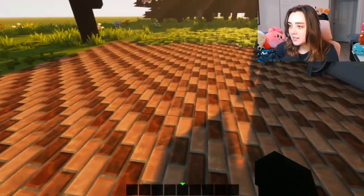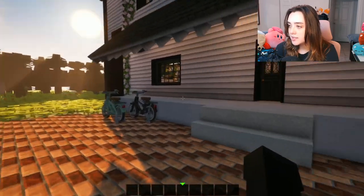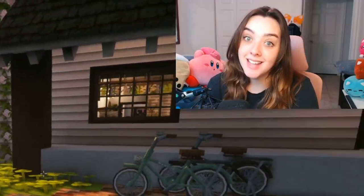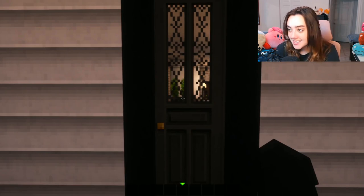We're gonna add a little deal out to the front because right now it's kind of very woodsy feeling outside. So we're gonna make it — I want to have a clover garden. I'm excited, I want a clover garden. And now let's enter the house, shall we?